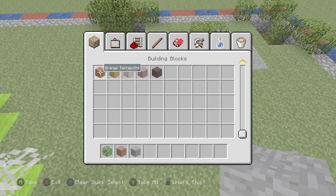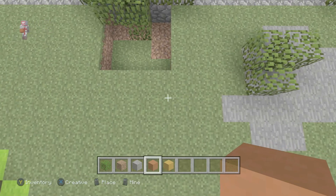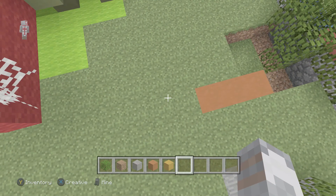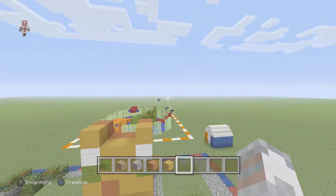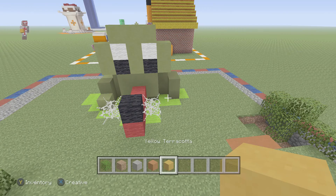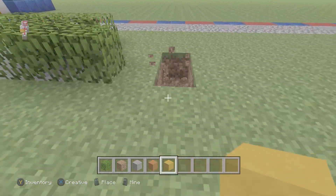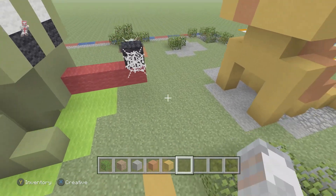Next thing we're gonna do - grab some orange and yellow terracotta, kinda like the cat. Then we're gonna go to this little thingy right here, skip two, place a block, and then go like that. And that's a little fish apparently - I'd say that's not a fish. You know what is a fish though? Now that is a fish. Good job Stampy, that is a fish. Let's skip one from this to leave, then make another fish right there.